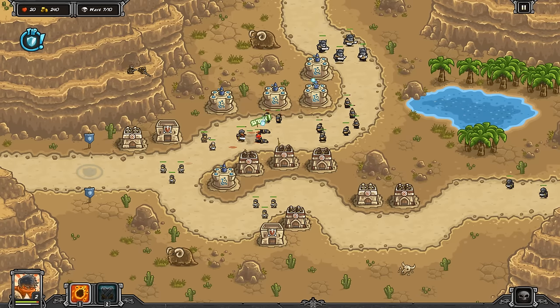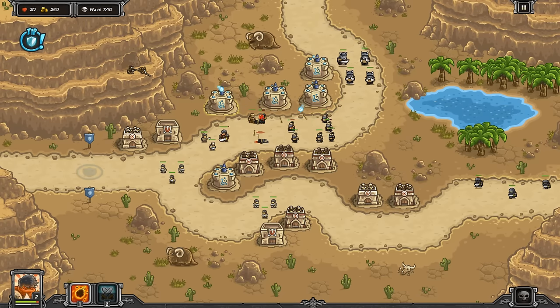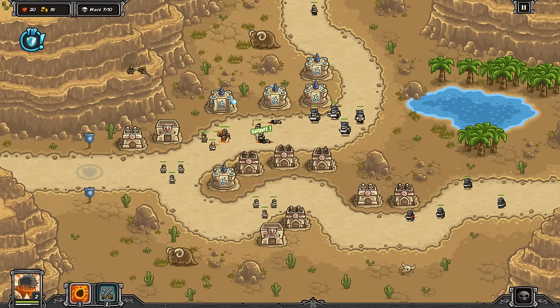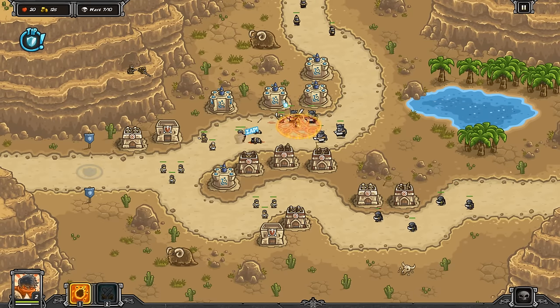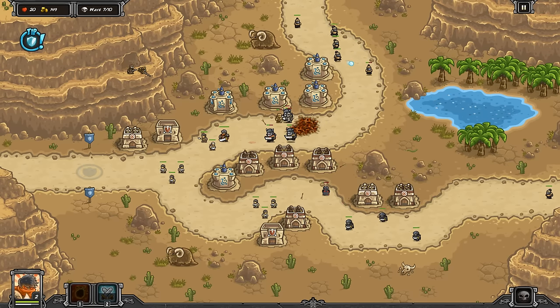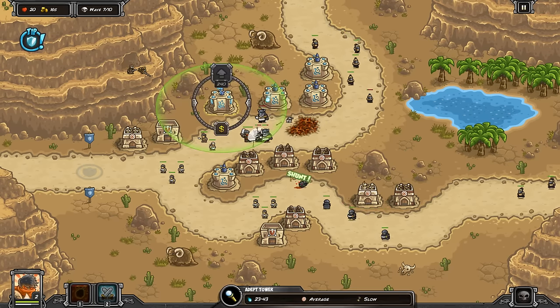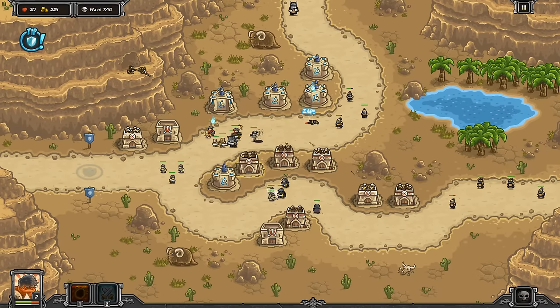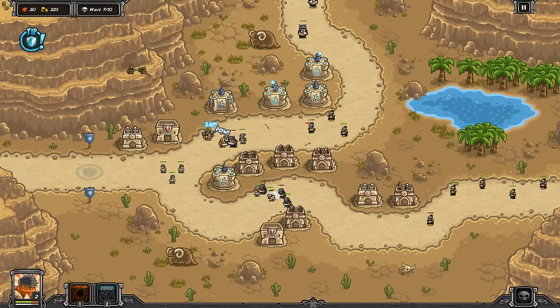We've got four of these guys coming out right now. Holy crapola — what are we going to do? Let's line them up on top of each other, rain of fire them, and they're just going to die. Let's go — line them up on top of each other, rain of fire. We did a lot, a lot of damage to them. We didn't kill them all, but we did a lot of damage, and that's what really matters here. Ulrich is still stunning in the perfect areas.